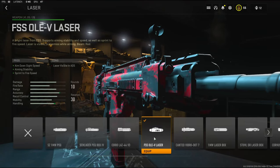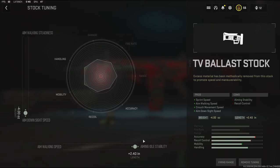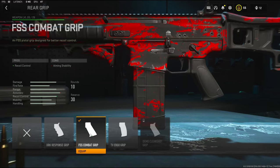On the laser I'm going to be using the FSS OLEV laser — it adds aim down sight speed, aiming stability, and sprint fire speed. On the stock I'm going to be using the TV Ballast stock which adds sprint speed, aim walking speed, crouch movement speed, and aim down sight speed. For the tuning I put the weight all the way down for aim down sight speed and the length all the way up for aiming idle stability.